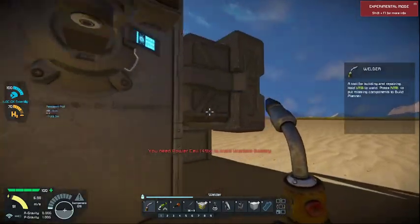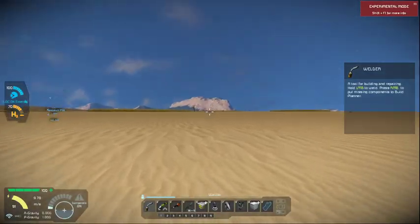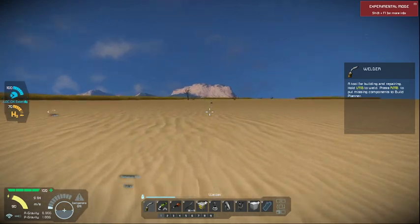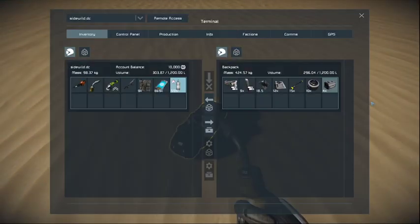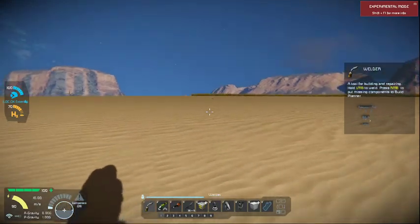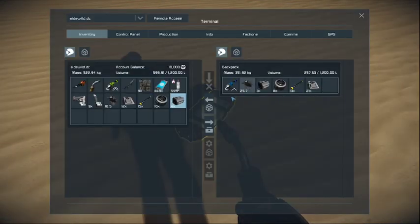They decided to light something up — I don't know what they lit up, but thank god they did. Let's go see what these guys have. We've got one, two dead guys out here. They're eating through some ammo though, I don't like that. Interesting — oh, they've got batteries on them! They have batteries on them — it's awesome!